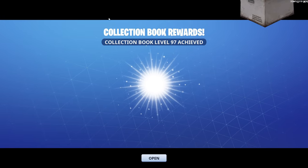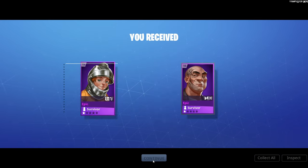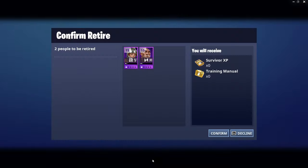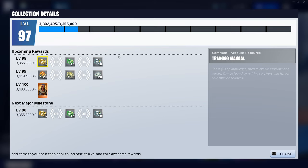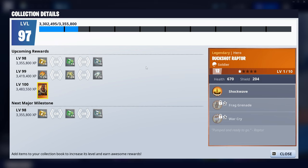Make sure you don't slot things that you actually need. As you can see, I've leveled up in the Collection Book and achieved level 97. I've got some more survivors I can also slot to repeat the process — the more things you slot, the higher your level goes. As you can see, these are my level rewards: for level 98 I get some manuals, and I also get a really cool soldier called Bookshot Raptor.